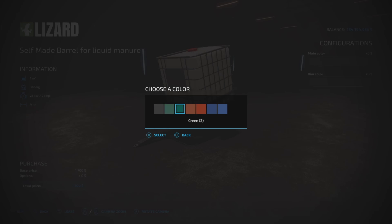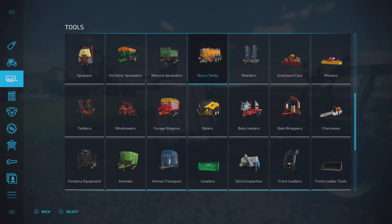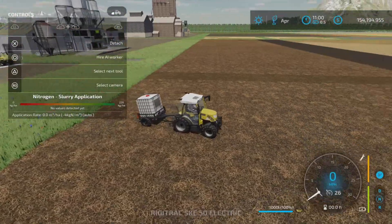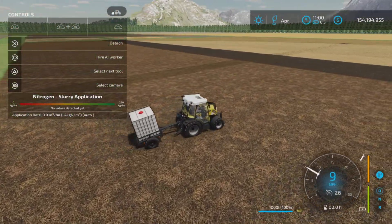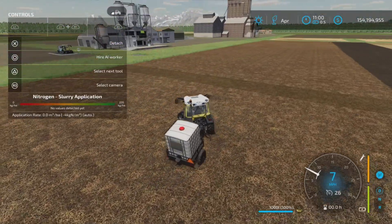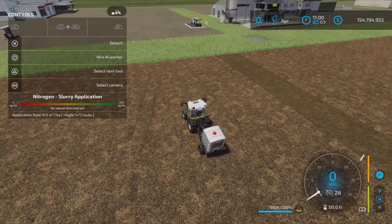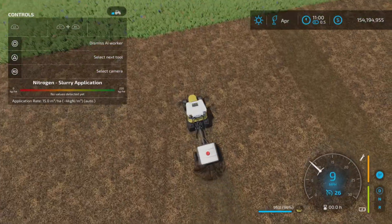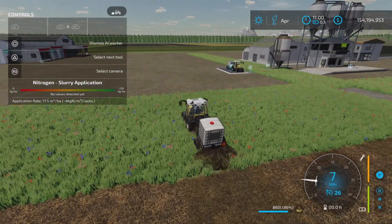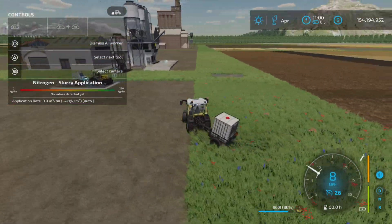If we go back in here, we have the same options for colors. I have filled it with slurry — it's easily filled from a buy point. I'm going to turn it around because a thousand liters of slurry does not go very far. It is definitely for some very small farms. Let's hire a worker — and there you go, it spreads slurry at four meters. Imagine that tiny little slurry spreader!